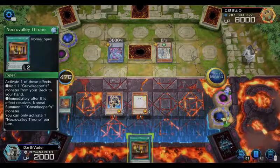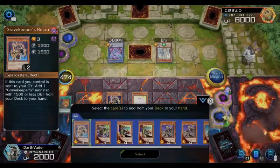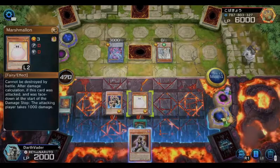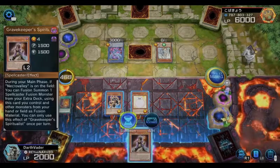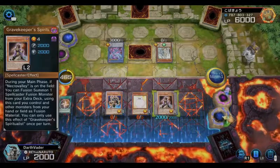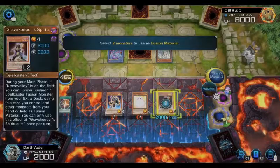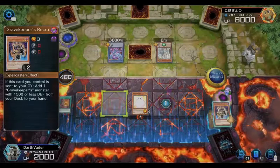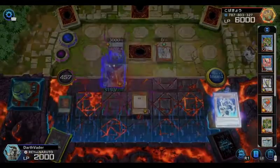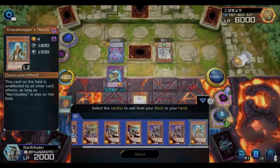The only thing I didn't like about Gravekeepers is they're a little slow — I can't get the combos out fast enough and I lose hand control quickly. But I'll bring my girl so she can fusion summon the 3300 attacker, get rid of his ritual monster, and draw a card when this guy hits the graveyard. Then I get an additional card — we're bringing back our hand control.